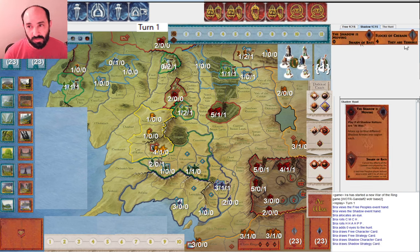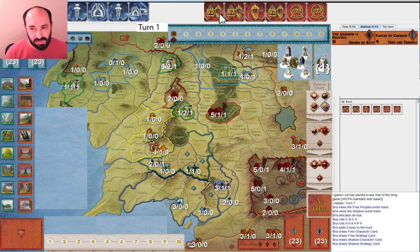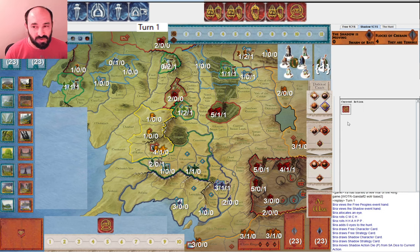Let's see what cards Shadow draws. Flocks of Crebain — I'm not a huge fan of that. Shadow is Moving is perfectly nice; it's an army card so I can use it in case New Power Too Great shows up. Swarm of Bats is useful for canceling those pesky scouts in Old Forest Road. As Shadow, seeing that I have Shadows Moving and Flocks of Crebain, those are cards I'm not going to be playing right away. So if Free People passes to me, I think I would start by just drawing a card. I'm almost certainly going to muster Isengard to War and then get Saruman, so I just start by drawing a strategy card.